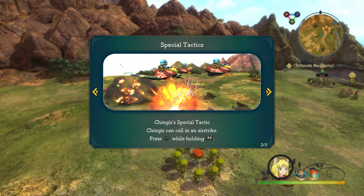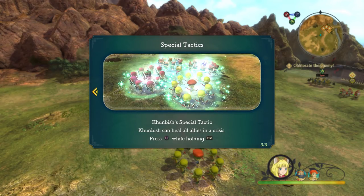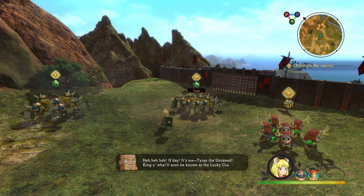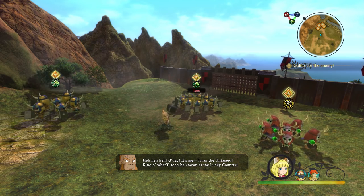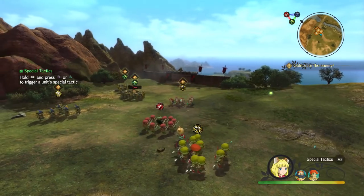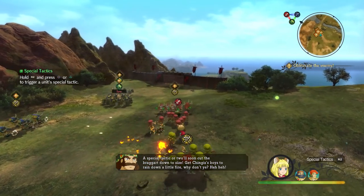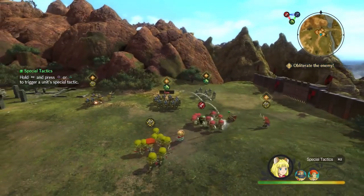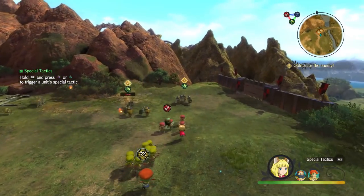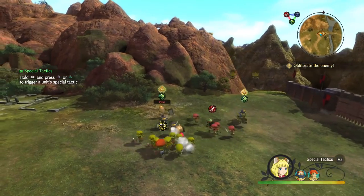Are you just controlling Evan the entire time, or are you able to switch between different characters? So in this one, you have Evan as a central point. If you see the two different characters on the side, you're able to dispatch different allies that will go out with you and have different types of attacks. Right now I'm going to execute a special tactic — I can call in some airstrikes thanks to one of the guys I have dispatched in my group. This truly does feel like a strategy game.